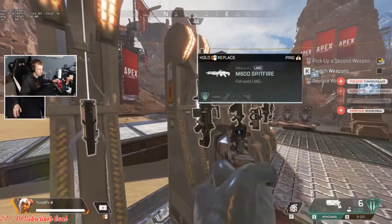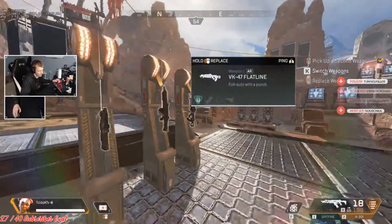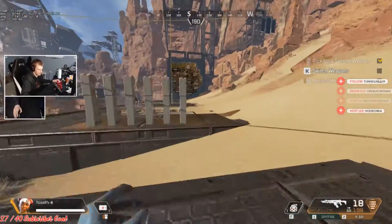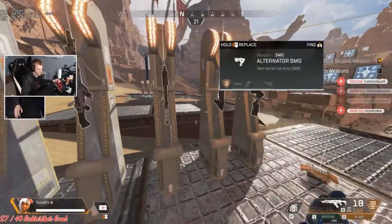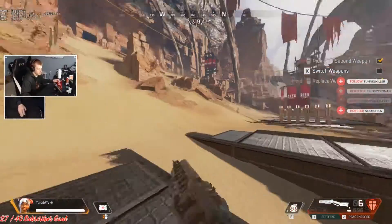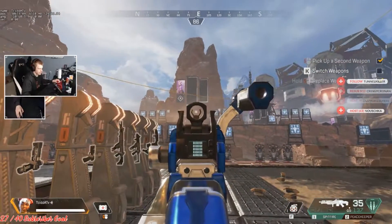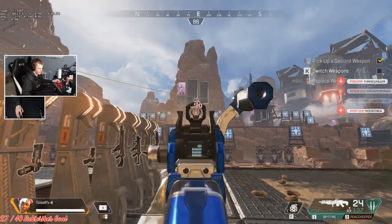This gun is absolutely insane — another combo I really like to run. I'll run the Spitfire, but I won't run two spray metas. So I'll pair the Spitfire with something like a Peacekeeper for close range. You don't want two spray guns together.